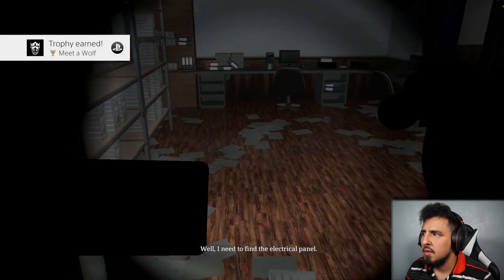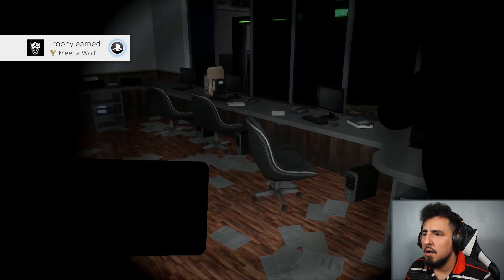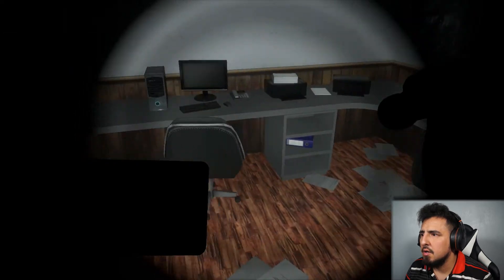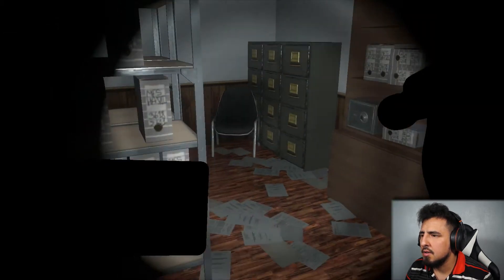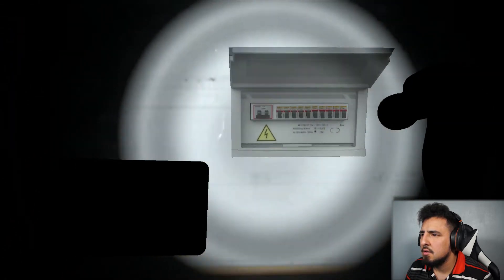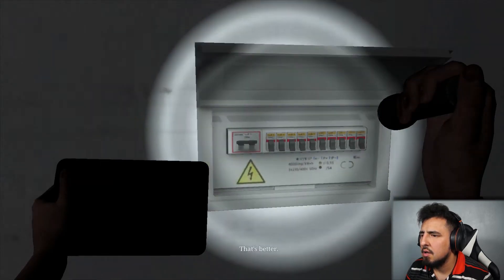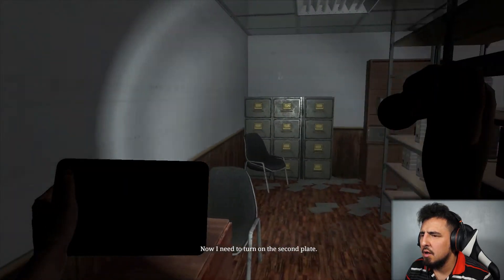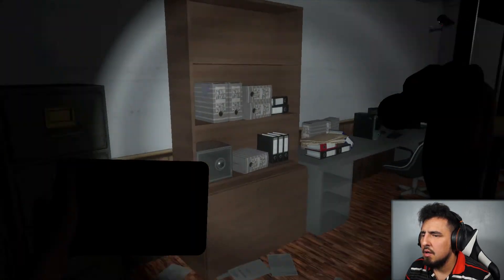I need to find the electrical panel. Oh, I got a trophy! Yeah, it's over here where all this scary stuff is. Now I need to turn on the second fuse box — don't be there, oh god. There's a second one.